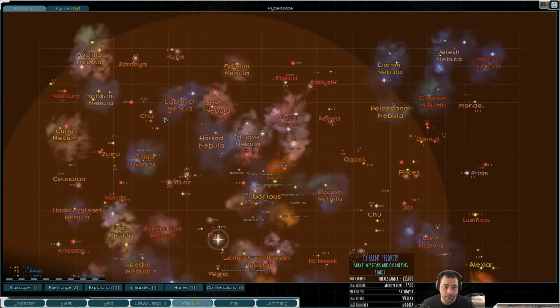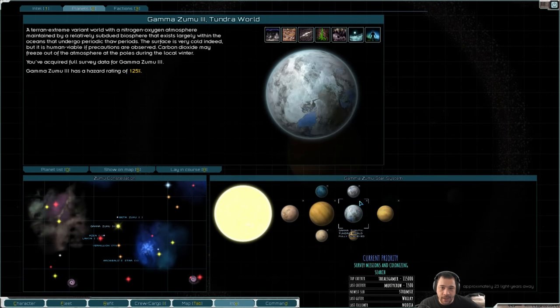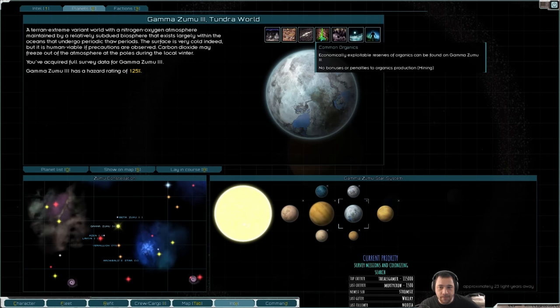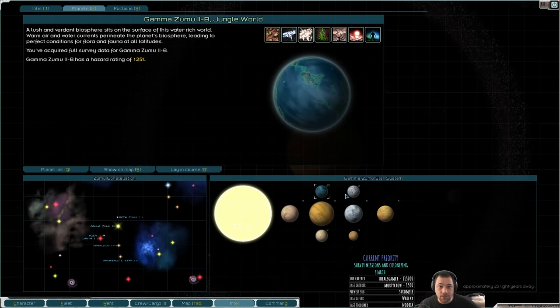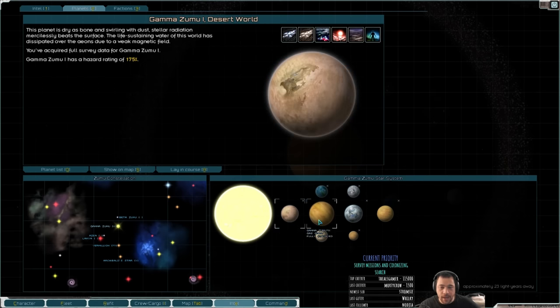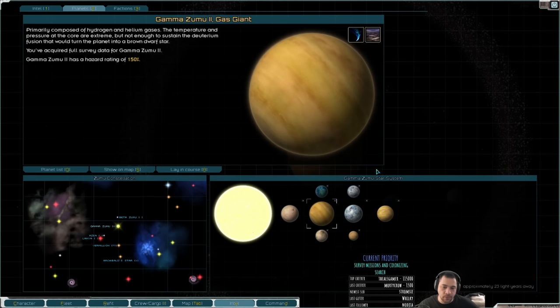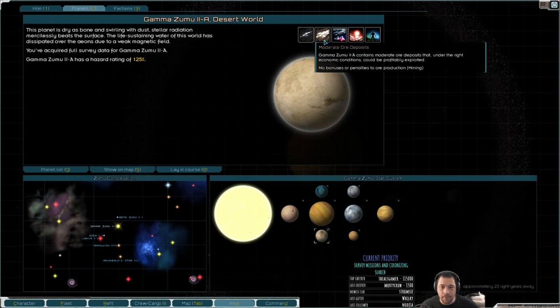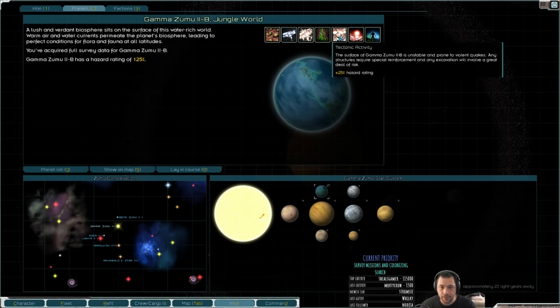The other alternative would be Gamma Zumu. Gamma Zumu has a ton of worlds with potential farming. The issue, of course, is they can't be boosted — because the jungle world and one tundra world cannot because of volatiles and transmutonics. There isn't a planet in this system that would be a strong fuel planet, because Gamma Zumu 2 only has trace volatiles. It also doesn't really have a good mining planet.